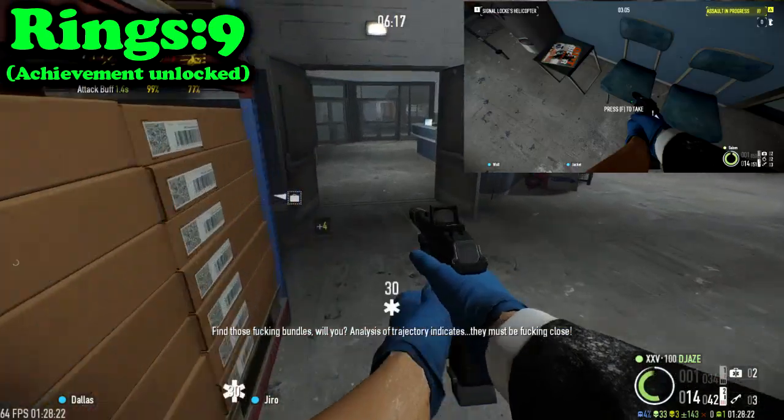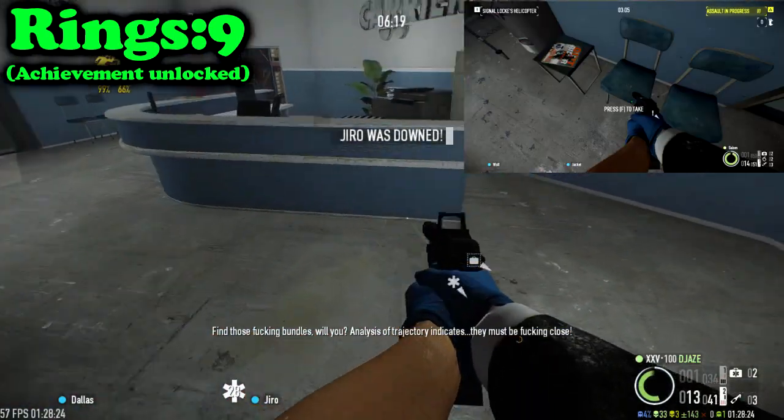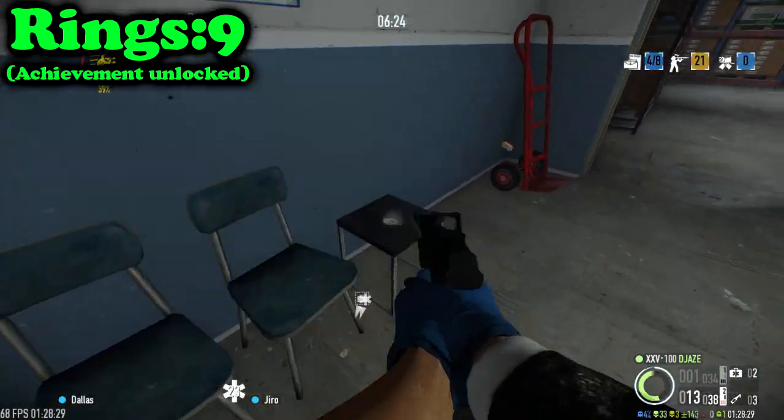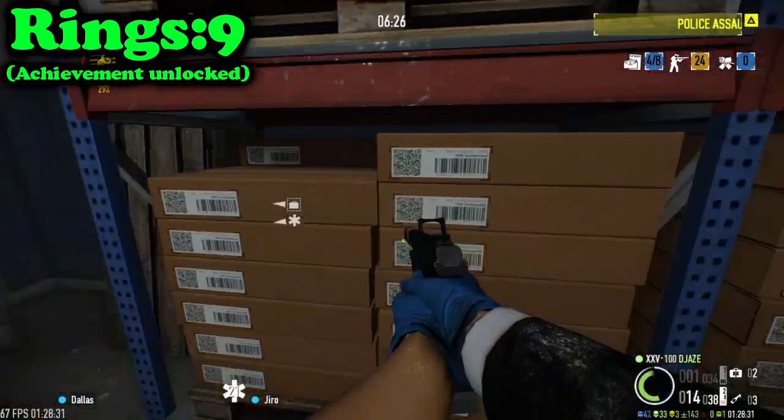Going into the warehouse, check the main lobby. On the seat there can be a potential spawn, as well as on the printer, on the front desk, and on the other seats and little table there.